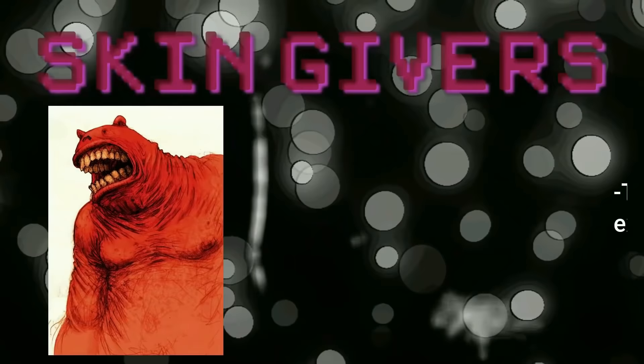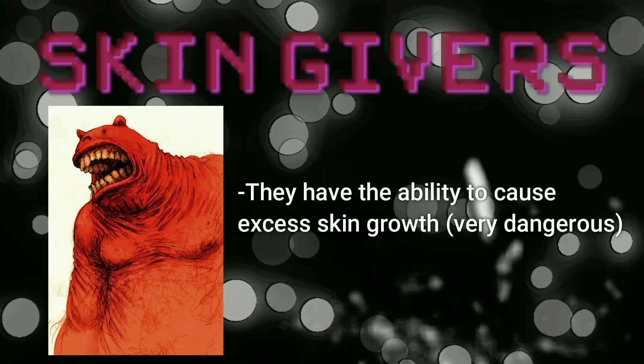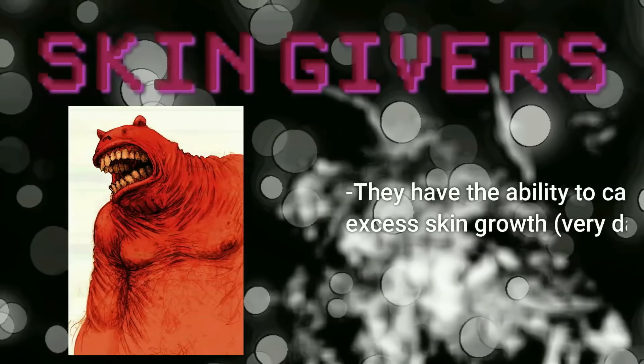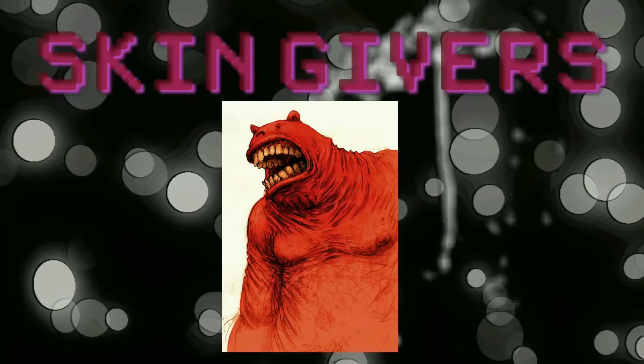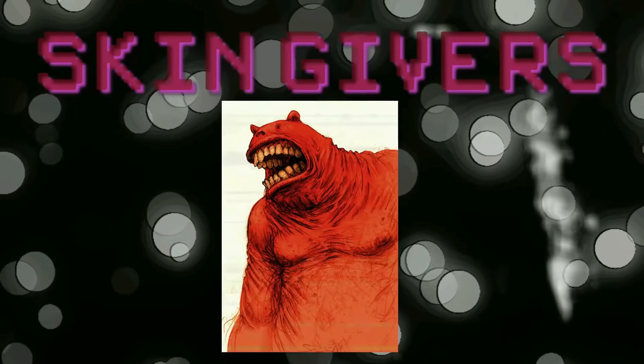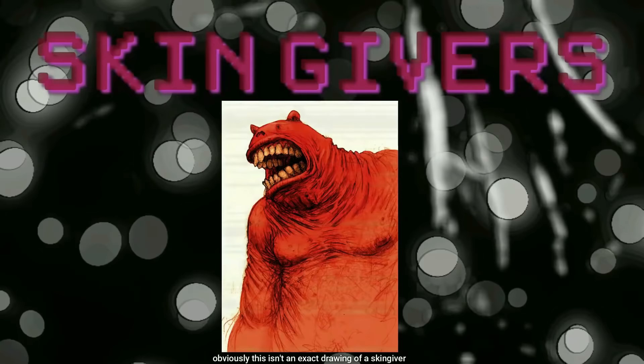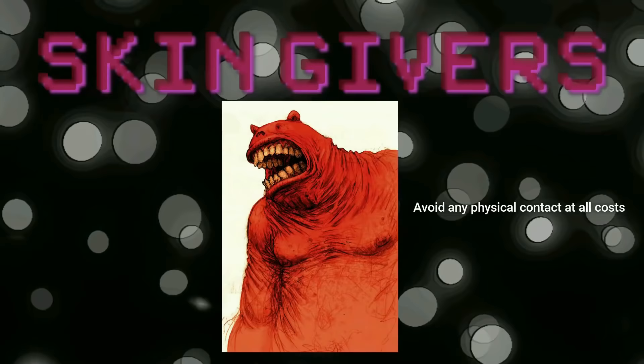Next up is the skin givers, which do exactly what their name says. They're the opposite of skin stealers because they have the ability to cause extra and excess layers of skin to grow on anything they touch. The skin will continue to grow uncontrollably until it fully wraps around you, causing you to be extremely itchy and hot. After a skin giver touches you, they'll slowly follow you and wait for you to pass out from exhaustion. When you do pass out, the skin sealer will tear through all that excess skin and feast on you. The good news is you can pour almond water on the initially touched area, scratch the skin off, and it will go away. Skin givers have a dark red color to their skin, deep-set white eyes, skeleton arms, and layers and layers of excess skin on their hands, which weighs them down and makes them move extremely slow.